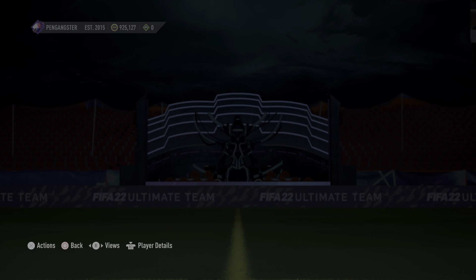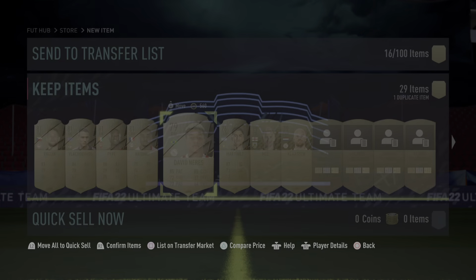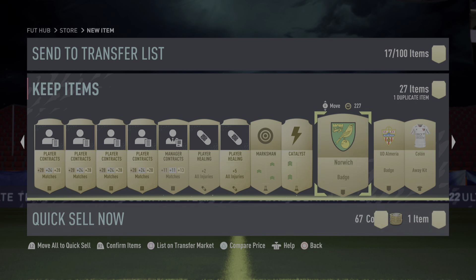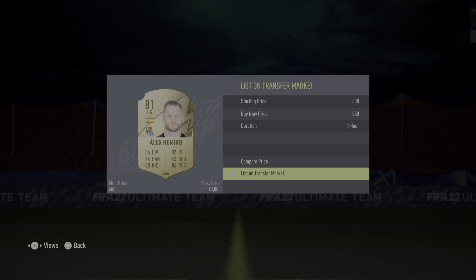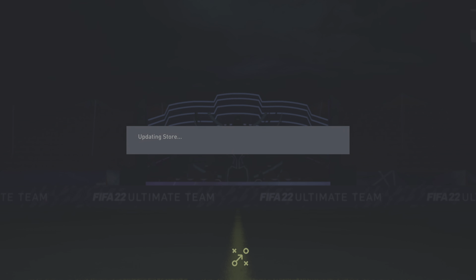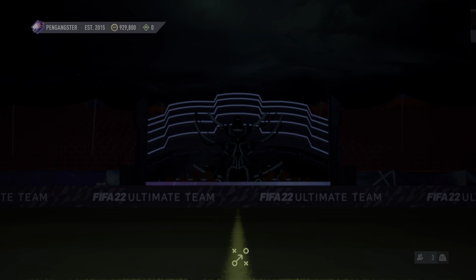It looks like Brazilians are selling — I may have to go look up what's happening, if there's some SBC that I'm missing that has really good value in it. There are definitely cards that are selling way higher than they usually sell for — cards that normally sell for 800-900 are selling for 1,000 to 2,000 coins. That was my Marquee Matchup — I easily made 10 to 15k profit if I sell most of the cards, which is good. Now we have my Division Rivals rewards — hopefully give me at least an 86 plus.